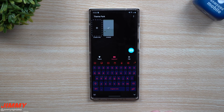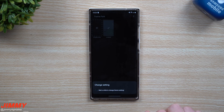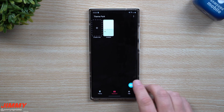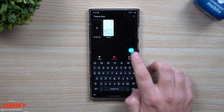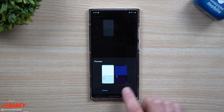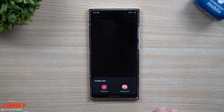If you want to preview what your keyboard looks like, just tap on the little keyboard icon on the very bottom. This is the one I created — you can see there's a checkmark. If you tap it and the checkmark goes away, it removes the customization and goes back to the stock dark mode keyboard. Tap it again and it'll show you what it's switching to.